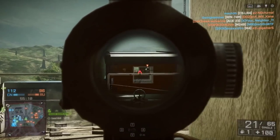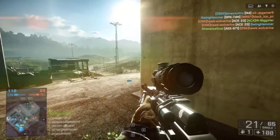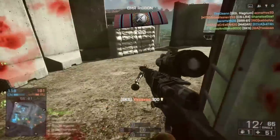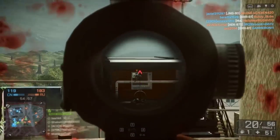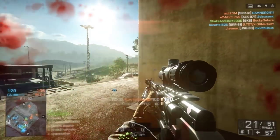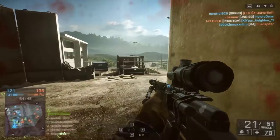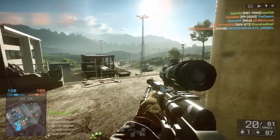In this clip here, I'm hanging out in one of my favorite spots in Rogue Transmission. The base of this tower gives you kind of a 360-degree area to run around in that you can pretty much shield yourself from any direction. You're always going to be exposed on your backside, but as long as you put your backside toward your team's side, you should be alright. It gives you a lot of flexibility, but you do have to watch out for people climbing up the ladders, and I do get a few lucky hipfires in this situation.